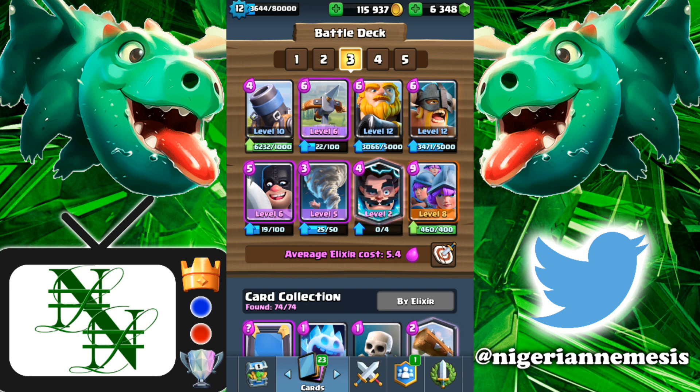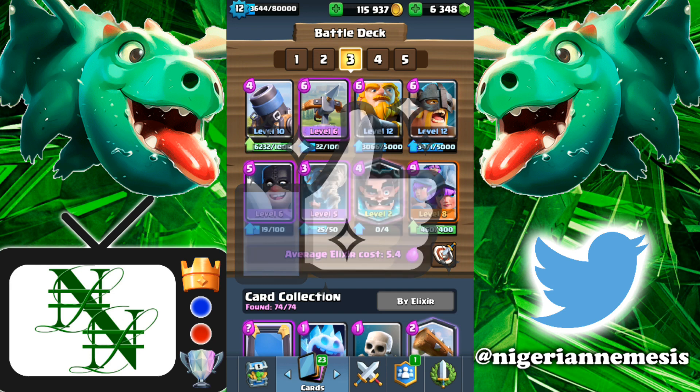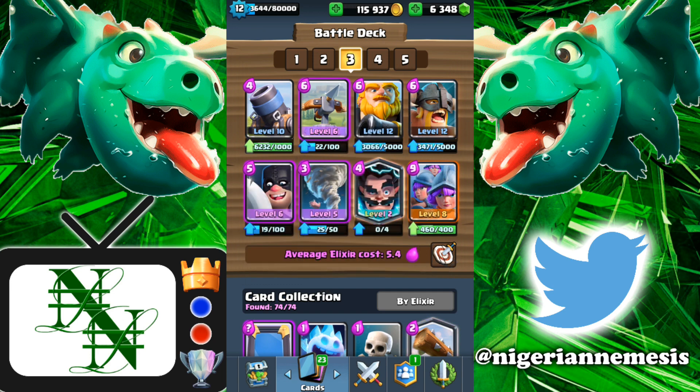Here's the deck for you guys — 5.4 elixir, absolutely crazy, but we went 3-0 with it. Make sure you play it as an expo or mortar style deck. You have the royal giant on offense, elite barbarians are so good on offense and defense, three musketeers are very powerful, and the executioner-tornado-E-wiz combination can stop practically any push in the game. If you enjoyed the video, smash that like button and subscribe for more daily Clash Royale content. Hope you guys enjoy the rest of your day — peace.